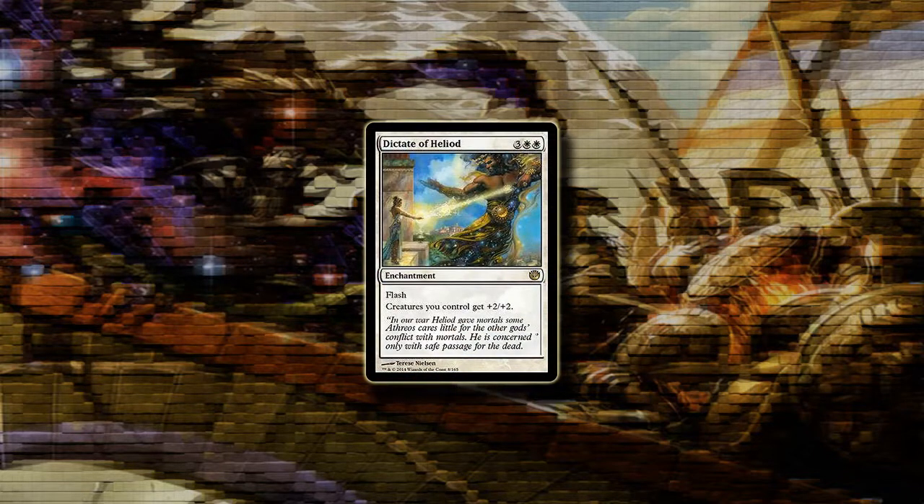Dictate of Heliod is the fourth Dictate revealed so far and I think it's one of the more powerful ones, because giving your creatures +2/+2 at instant speed not only messes up combat for your opponent but turns every creature you have into a massive threat. White weenie decks could use this at the top of their curve, although 5 mana can still be too expensive for those decks. If you're lucky enough to open this in limited, you will win most games where you resolve it.